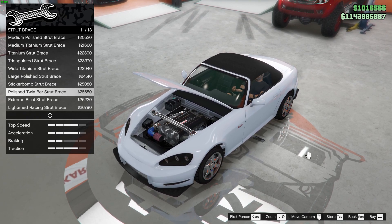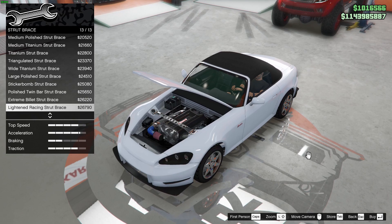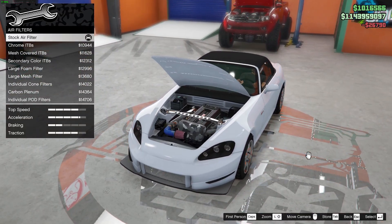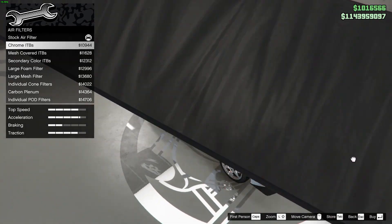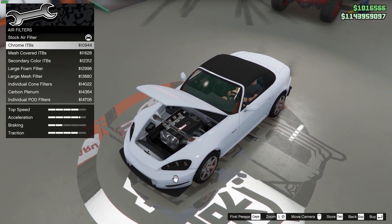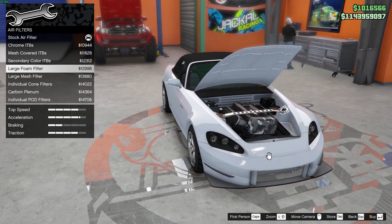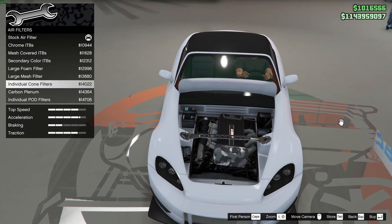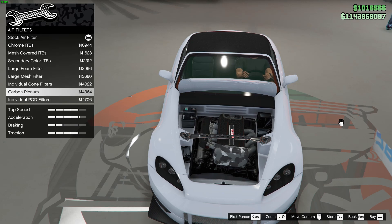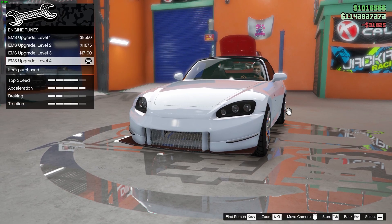I'm confused guys, there's too many options for me. I'll go with this one. Air filter — stock air filter. These don't look like air filters. Let's check out the next one: mesh cover, secondary large foam filter — let me zoom in. Large mesh, inducible cone, carbon, premium — I have no clue what that is. I'll go with the stock air filter and tune level four, of course.